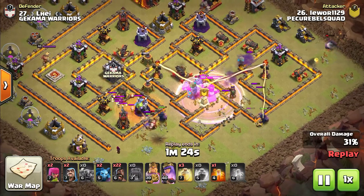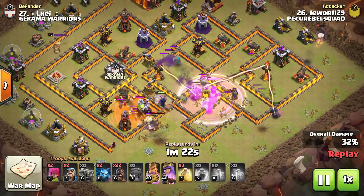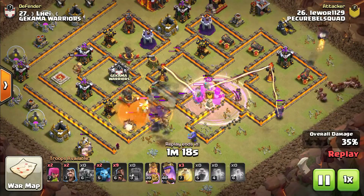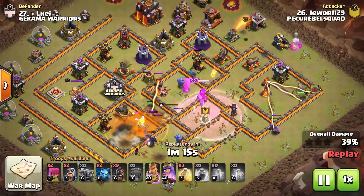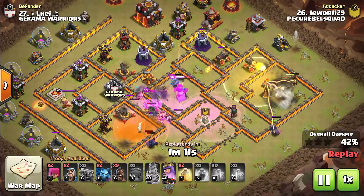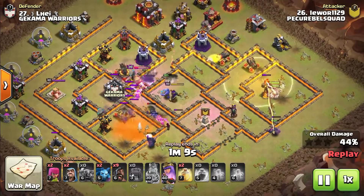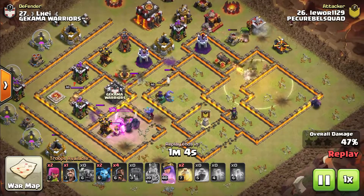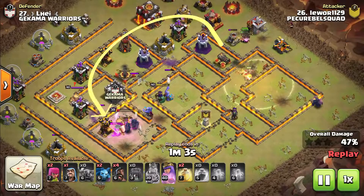The Queen steps up and starts taking down the enemy Queen. Heal and Rage over the Bowlers keeps them alive and enraged, causing them to do tons more damage. The enemy CC gets pulled and eventually goes down. Once he's got that CC locked inside the Poison, here come the Hog Riders from about the 3 o'clock side straight into that multi-target Inferno to take it down. Notice the pathing — they slowly move in a counterclockwise motion throughout the base, taking down every single defense while staying together and doing tons of damage.